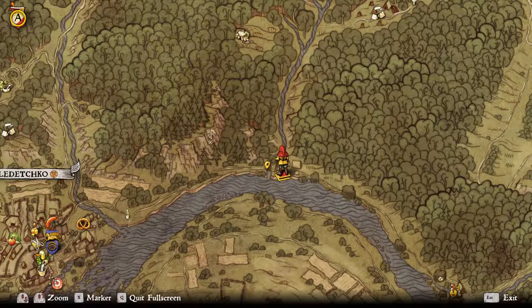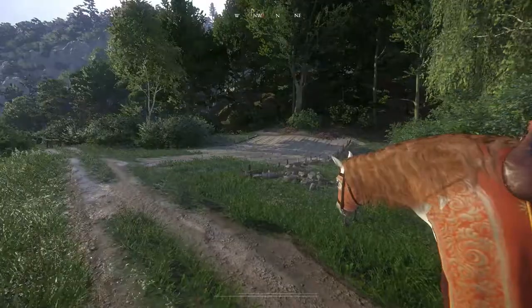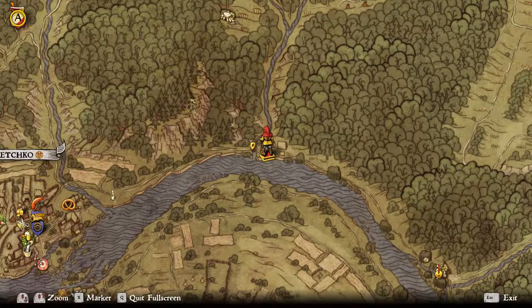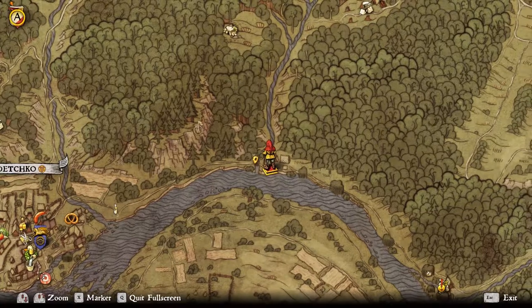The place where you can get the horse armor is currently hidden here. I've seen some videos on YouTube where they come from the top, which is a little unsafe — if you slide down to your death you're going to have to reload a save game or drink some Savior Schnapps. If you don't want to use any Savior Schnapps, I'll show you the easy route coming from the bottom.